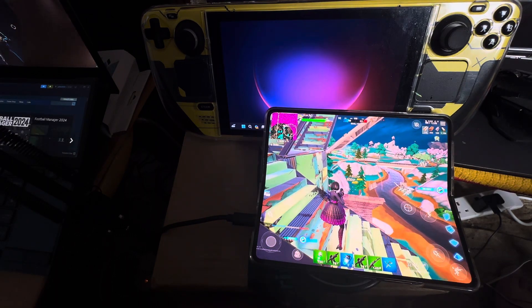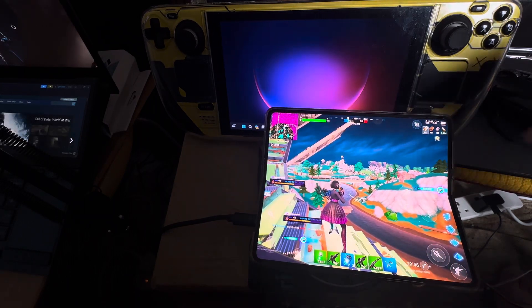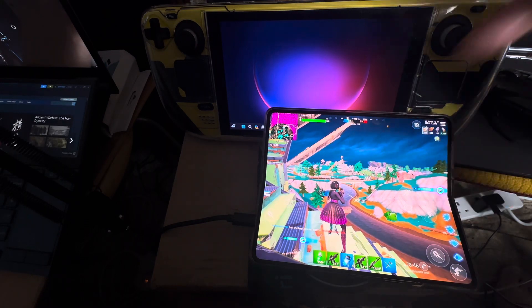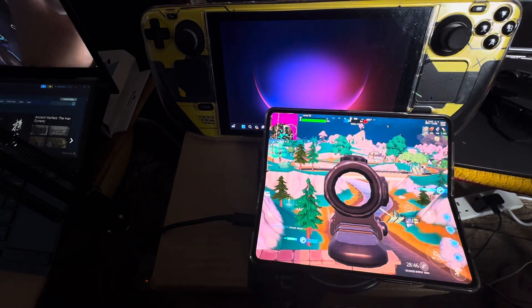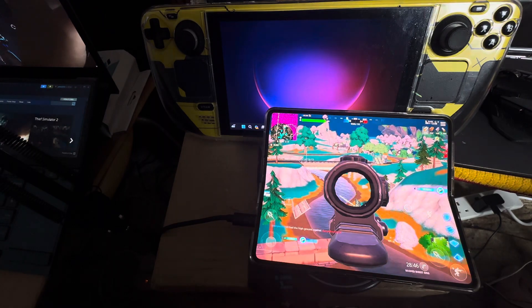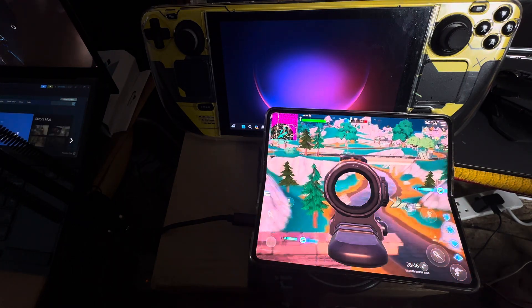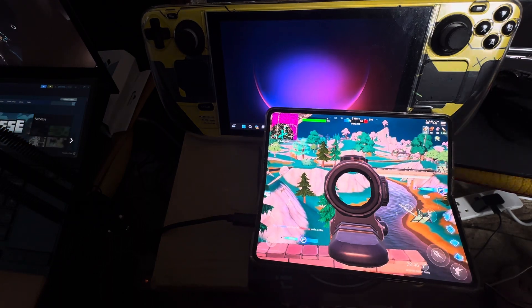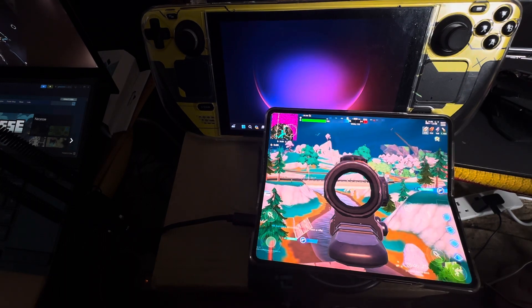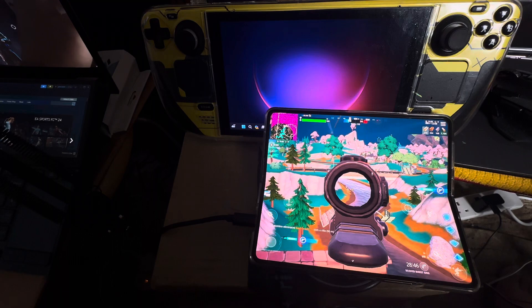Why am I saying folding phone? Because if you unfold it, the screen is just bigger. The reason the touch controls are showing is because it's recognizing two screens. I don't know how to fold it so it recognizes it as one screen — that's why the touch controls are there. Once it recognizes it as one screen, the touch controls will go away.